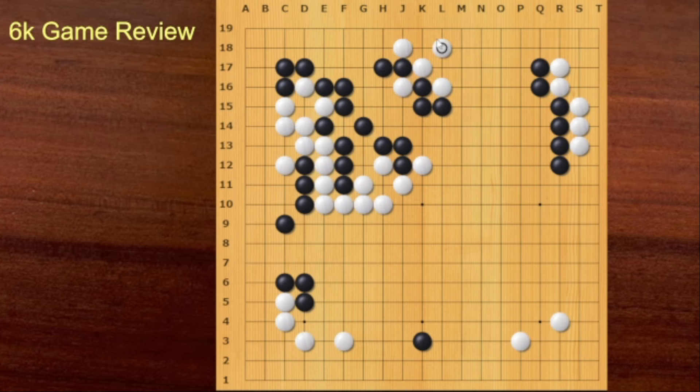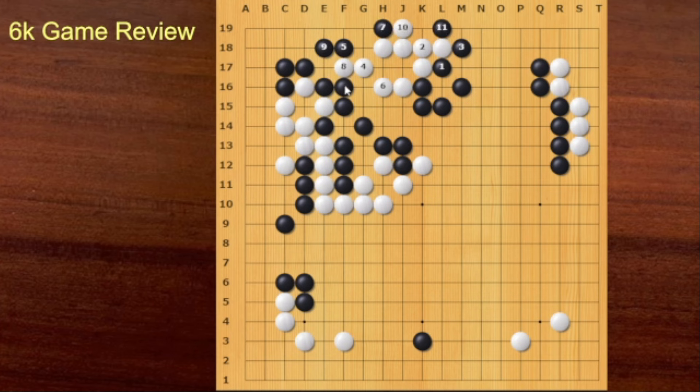This is the game. Black answered. White played this tiger's mouth, but White can connect — then this is more forcing. Then White can try to go out towards this side — this is the right direction. Because now this Atari is so painful. So for White, it would be more difficult to go out towards this direction. So that's why this would have been better. Black could have taken this one stone — then this group is dead. White cannot make two eyes here. But fortunately, Black didn't take this one stone. So White managed to live.